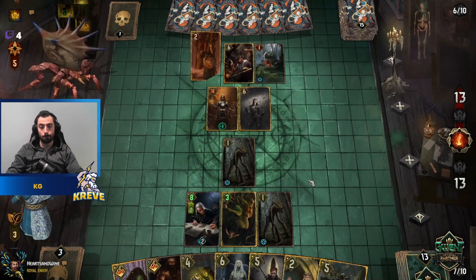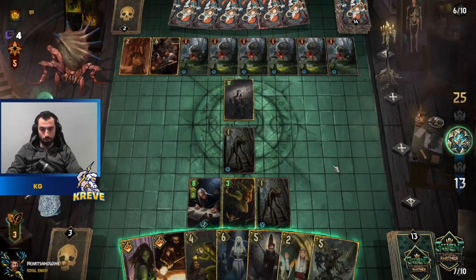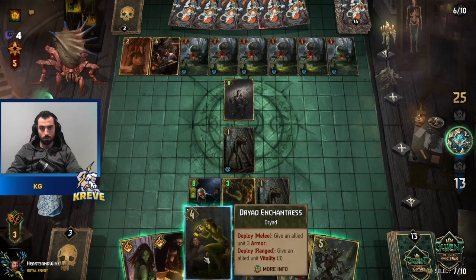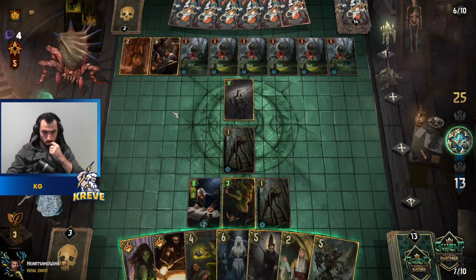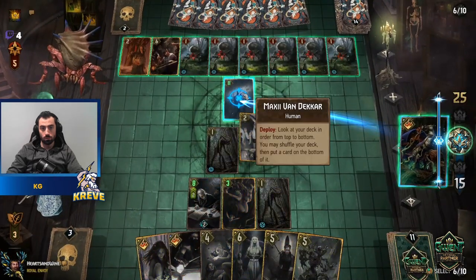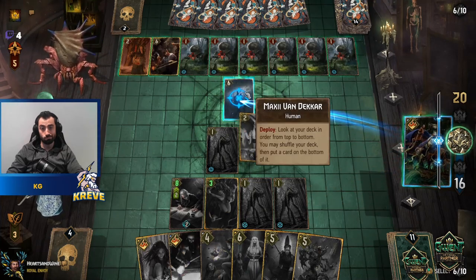Get a ton of value — pretty good double Rebuke target. Trigger it now. It's better to kill something with Rebuke because then we'll be boosting the Trents. Whatever — that's pretty good still.